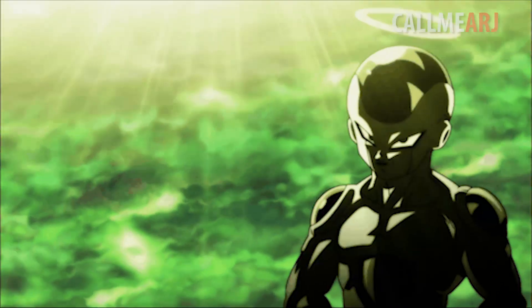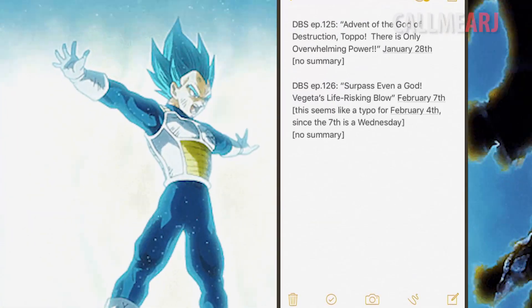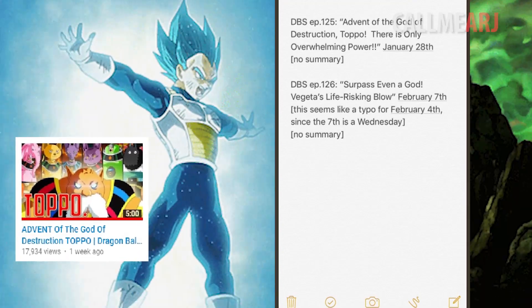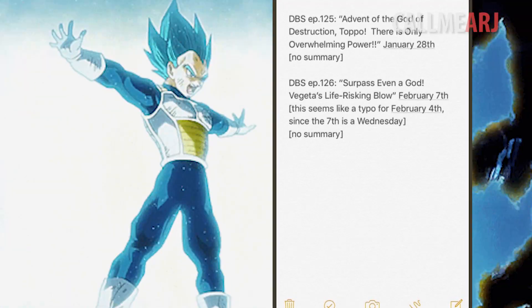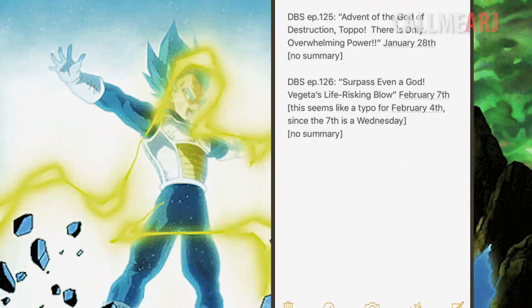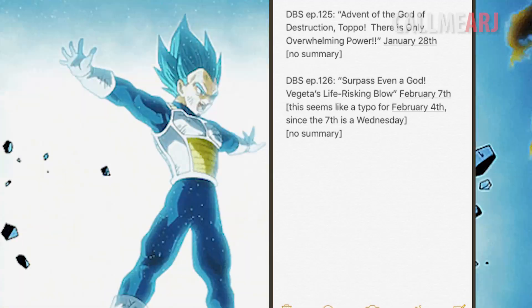It's a non-story, but it's interesting to see that Frieza would stoop this low to defeat Dyspo — I would have thought it'd be a lot easier for him. Moving on, I've already spoken about episode 125 in detail in a previous video, so I'll add that on at the end for you. But episode 126 is where it's at: 'Surpass even a god — Vegeta's life-risking blow.'